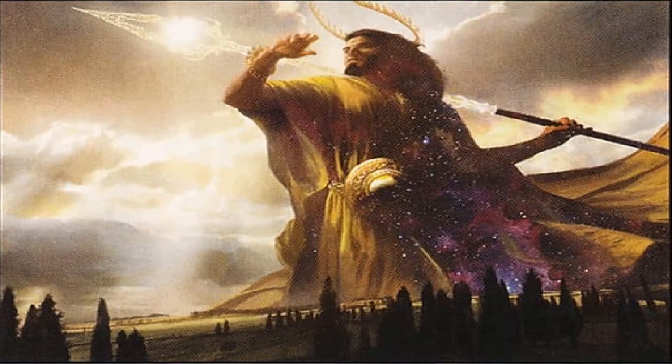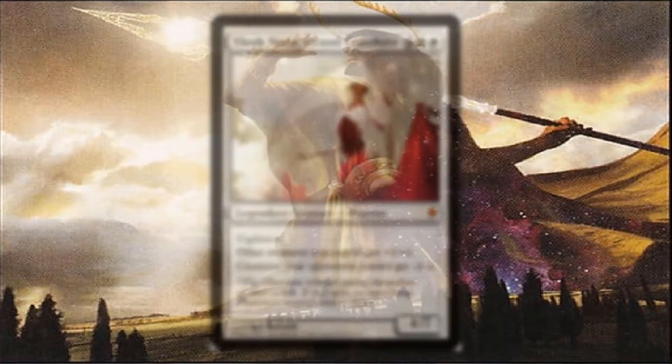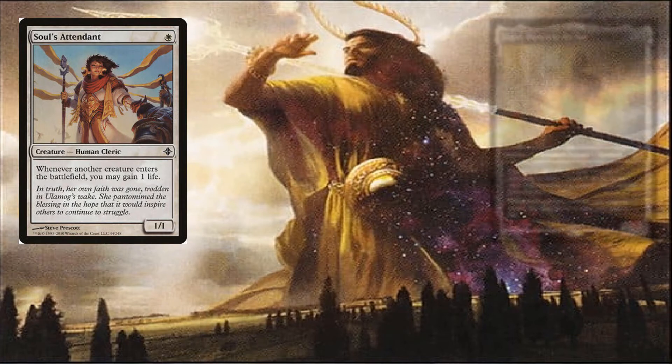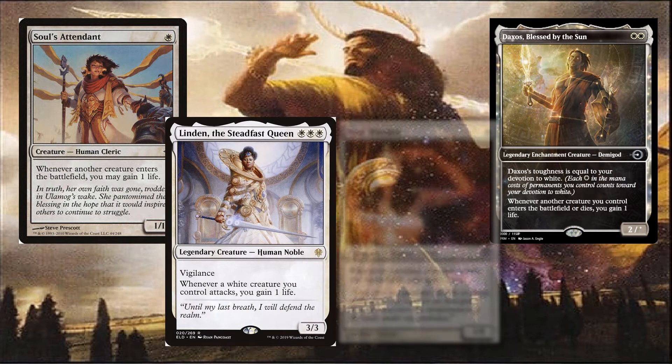If you really want to get deadly, throw down Elish Norn. And to get tons of life with all the creatures we'll be making, we can use Sol's Attendant, Daxos Blessed by the Sun, Linden the Steadfast Queen, and Soul Warden.